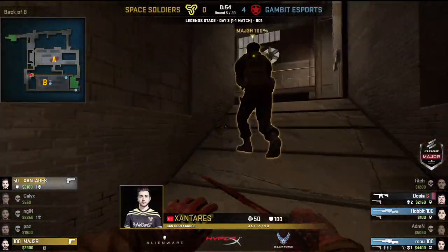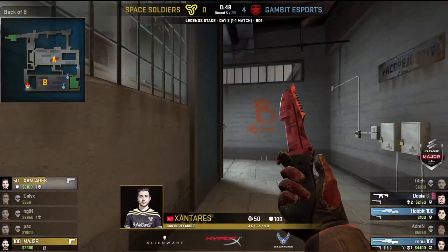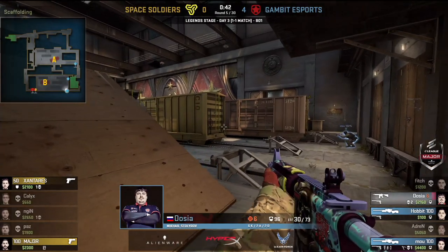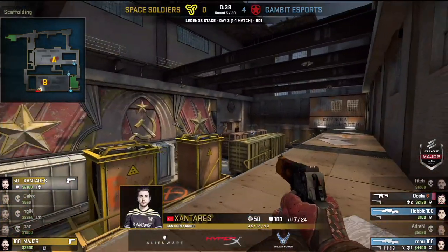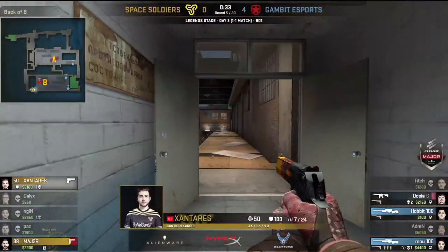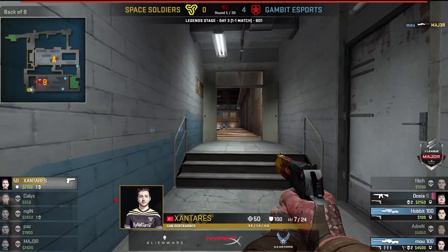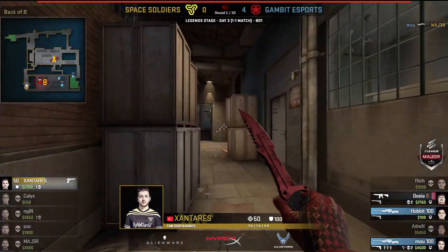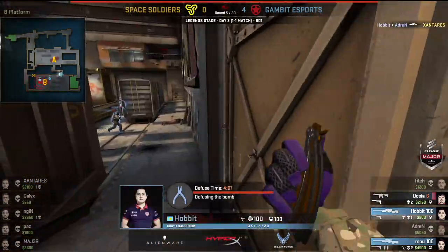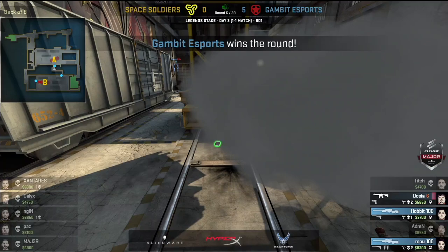Dozier is still alive on 6 HP. Hobbit is rotating around CT, going all the way back towards the A site — Space Soldiers slowing things down as Gambit spreads out. That makes both sides weaker, which is a better opportunity for Space Soldiers. Maybe they'll get a plant — they're looking for a pick, looking to win this round. The AWPs down these long channels make it very hard. Zantarez is acting almost as though he has an AWP but only a Deagle. Hobbit holds the angle — another round for Gambit. But decent damage: two kills and a bomb plant, so Space Soldiers can be pretty happy. They'll have almost $7,000.